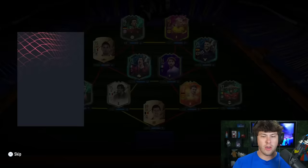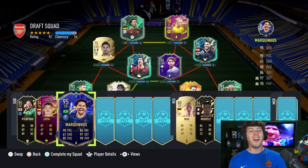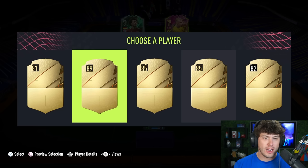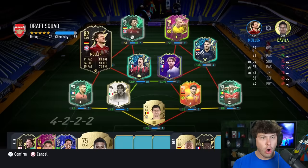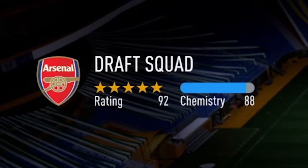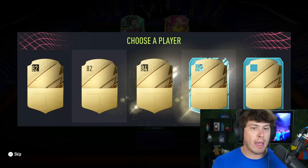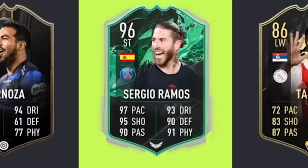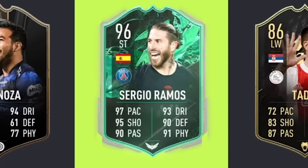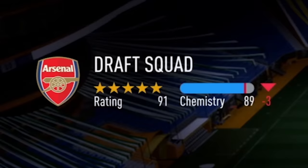Guaranteed defender this time - 84 rated. Cop! I already got Cop in this draft - why did I just take him again? Another defender - come on! Marquinhos! I regret not taking Hakimi now - I'm stupid. That's what I get for being dumb. 89 rated - Molar! Molar might have just saved the day. Wait for it, wait for it - look at the chemistry! 88 chem! We're rolling right now - this is going to be it! This is going to be the draft. 85 rated Pancreva - no!